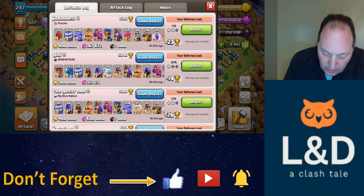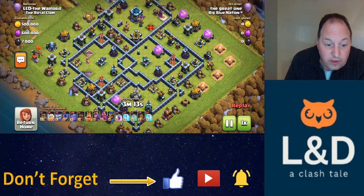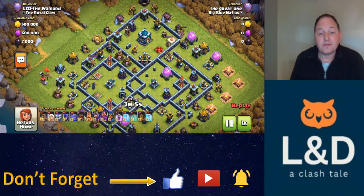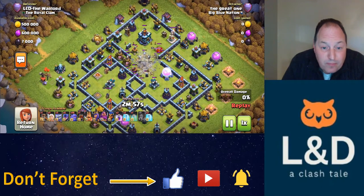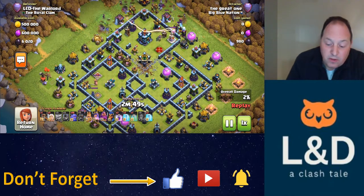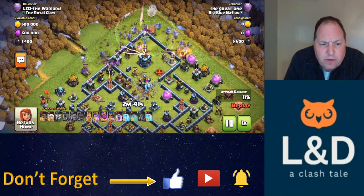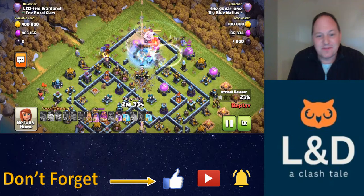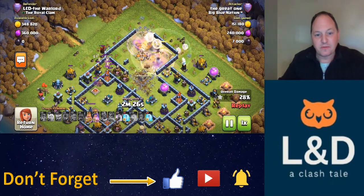The Great One is coming in — that's a Wayne Gretzky reference — with another Yeti bow with healers, four quakes, and a log launcher. You're going to see a pretty similar strategy here: ensuring the two-star by making sure you get the town hall, and after that you just kind of hope for the best. The quake maybe could have been placed a little bit better because it only opened up one scatter compartment. He put everything right around 12 o'clock, just throwing all the troops in there. I've done this myself — make sure you get the town hall and hope everything flushes down to the core of the base. It doesn't always work out.